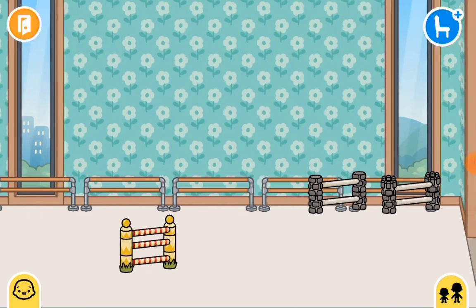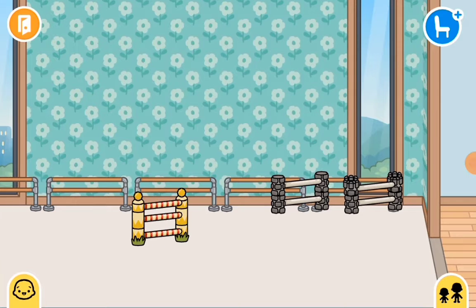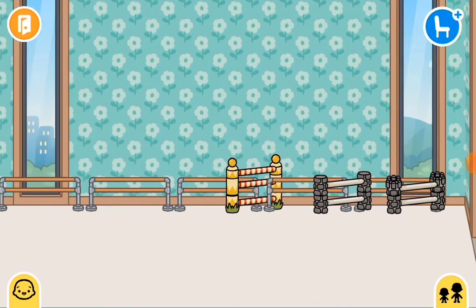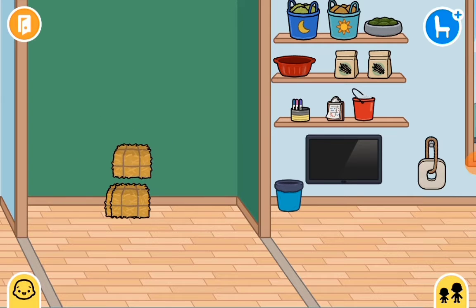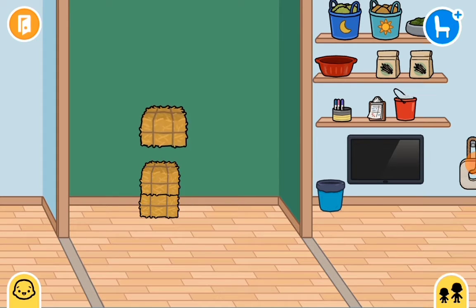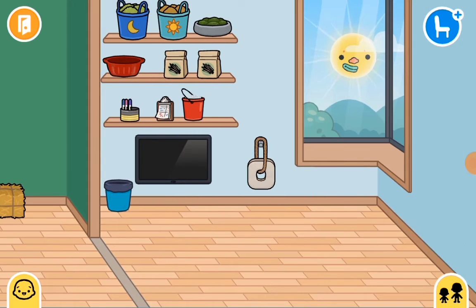Now onto the school or arena — whatever you want to call it. I did fields in the background and got some fences out that you could jump. It's not really in the yard but it's still nice to have. Then there's the bit where they have all the hay or whatever.